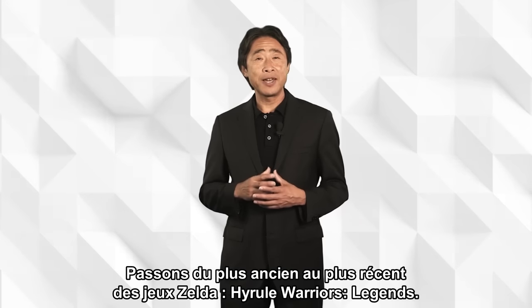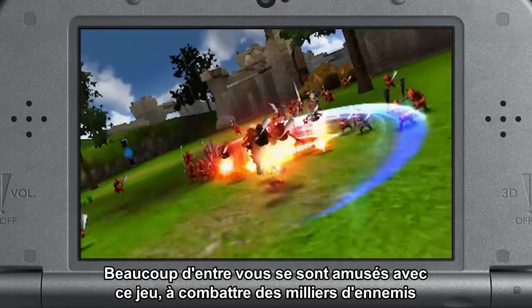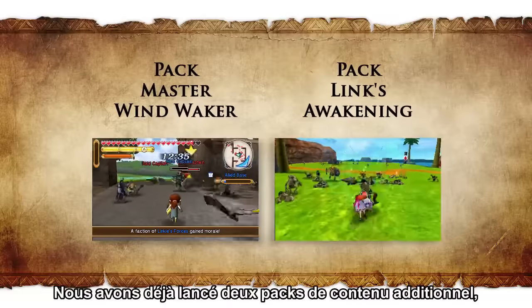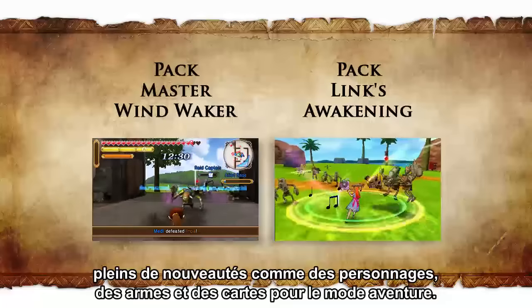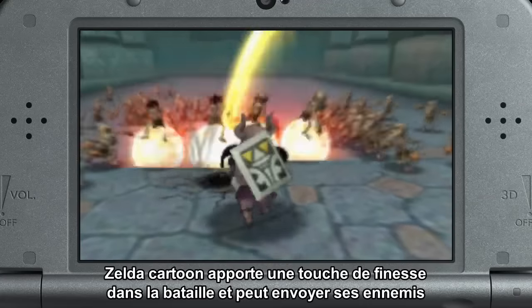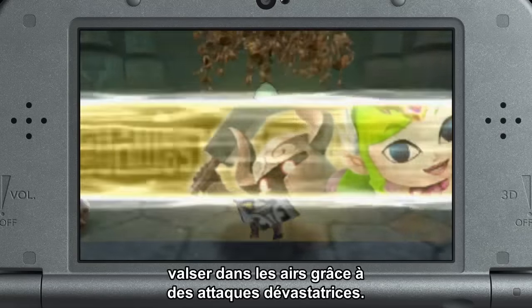Let's go from the first Zelda game to the most recent one: Hyrule Warriors Legends. Many of you have been enjoying this game fighting thousands of enemies with your favorite characters from The Legend of Zelda series. We have already released two DLC packs filled with new characters, weapons, and adventure mode maps. Now it is time to talk about the next DLC: the Phantom Hourglass and Spirit Tracks pack. Let me introduce a new character, Toon Zelda. Toon Zelda brings plenty of spirit to the battle and can send foes flying with devastating attacks.